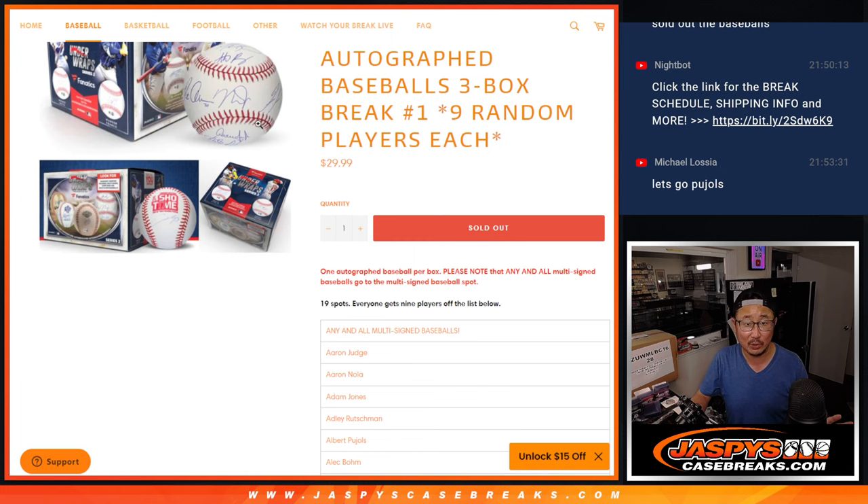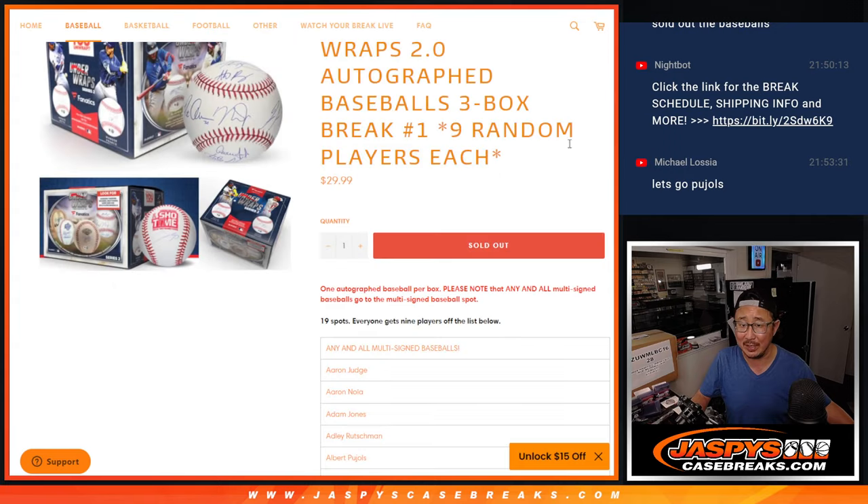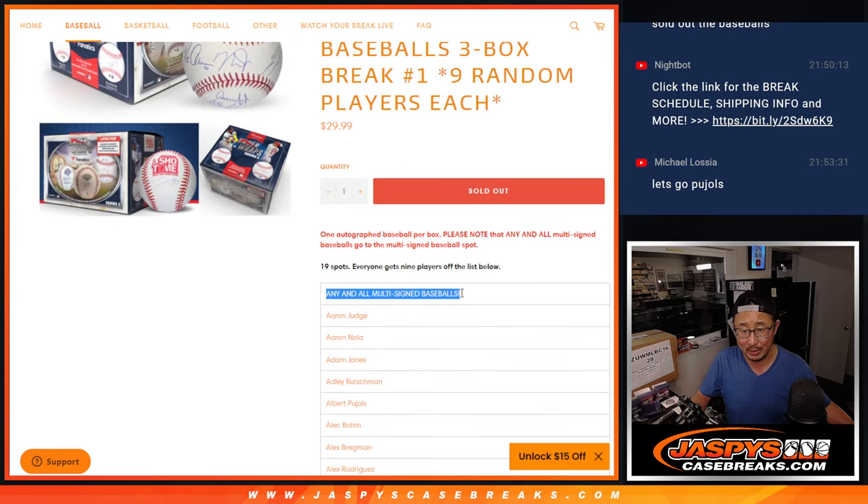So if we pull that multi-signed baseball, that is not a randomizer — that'll just go to that one spot right there. That makes it easy. No sad times, just one really happy person.